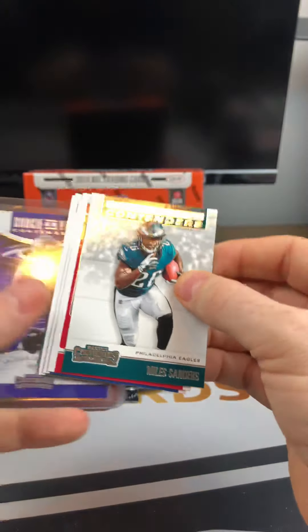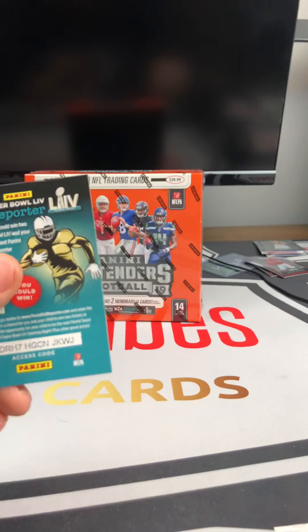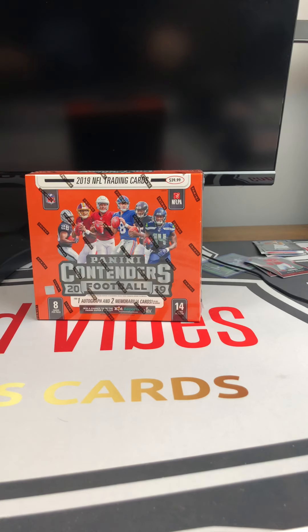Followed up by David Johnson, Sonny Michel, a Devante Adams, and an AJ Green. Next pack — Mark Ingram, Kenny Golladay, there's a Marlon Mack, Dante Pettis. Season ticket, and one of the MVP Contenders, Big Ben. Here with the NFC — got the NFL logos there, I like that too, just noticing that. Tyreek Hill and a Todd Gurley.